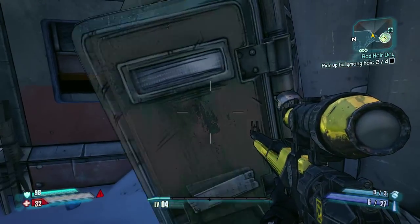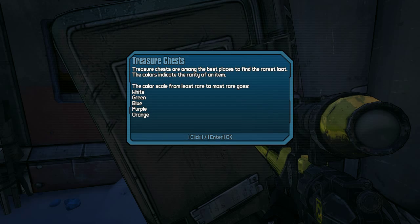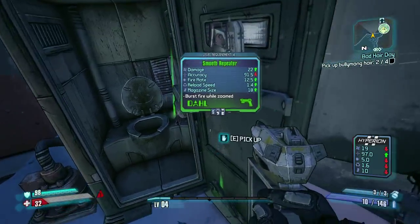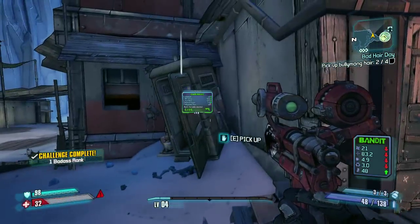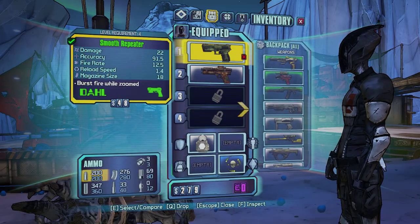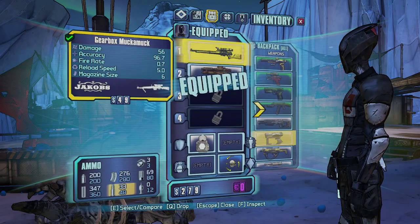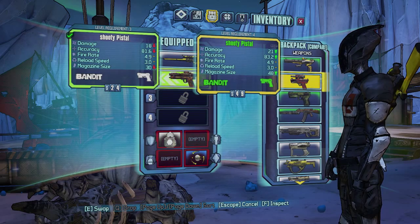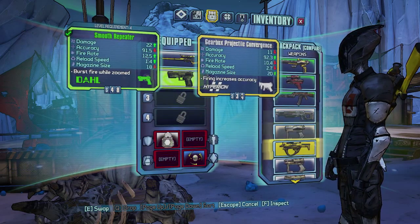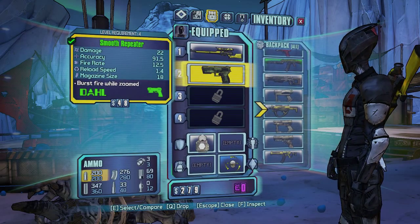'Treasure chests are among the best places to find the rarest loot. The colors indicate the rarity of an item — the color scale from least rare to most rare goes white, green, blue, purple, orange.' Okay, so white is least, orange is best. This is obviously the worst — this has to be white. Ooh, a shooty pistol. I'm getting so many guns, this is awesome, but I just want to use my sniper rifle right now because it's awesome and super fun. I like the comparison feature — it makes it really easy to decide.